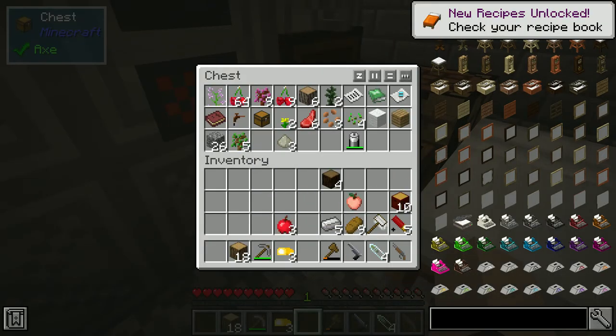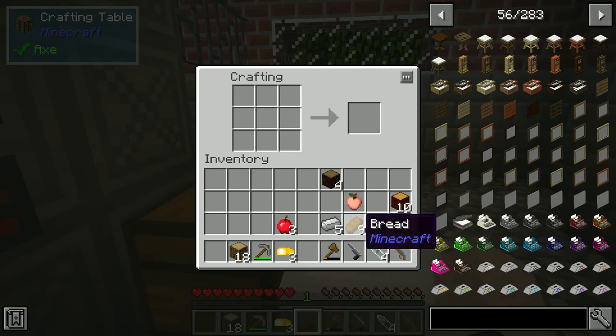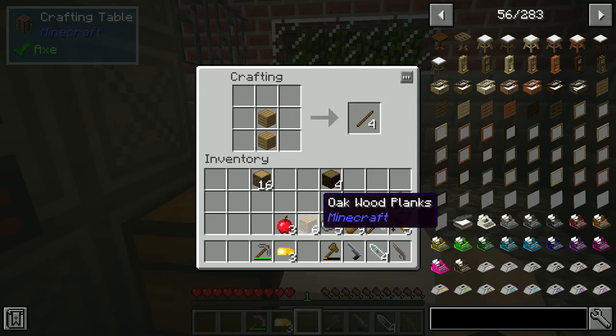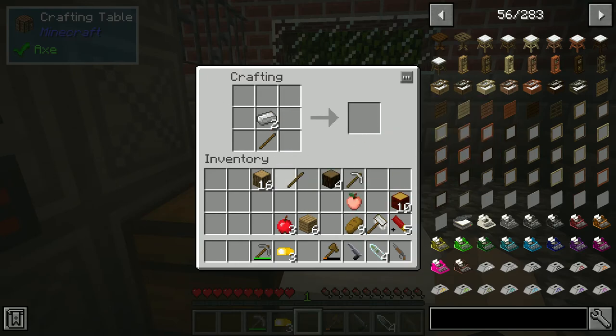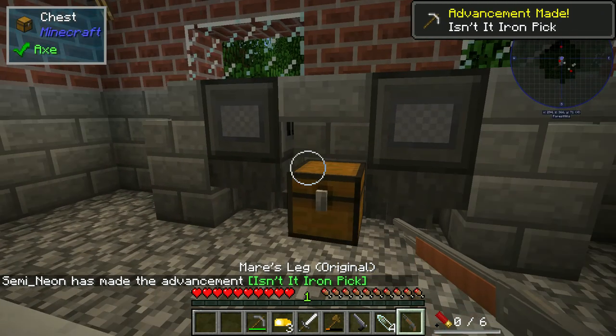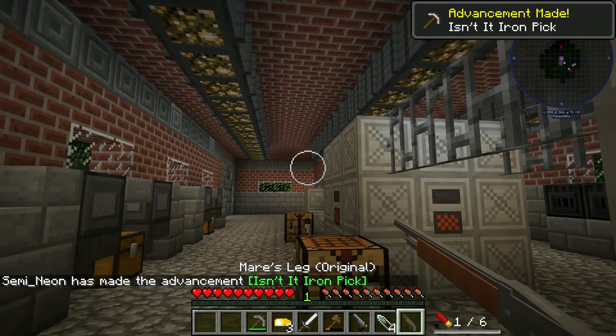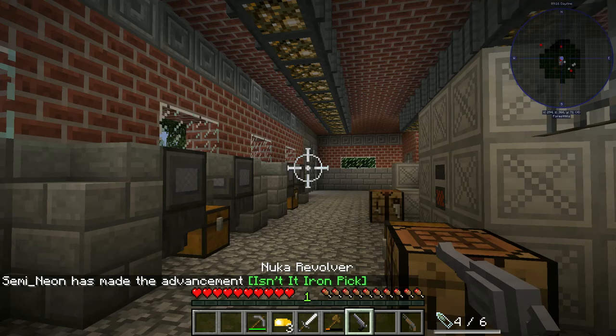Alright, we got a bed now, and enough iron to make exactly a sword and a pickaxe. There's our pickaxe, here's our sword — boom, done. We're going to have that just in case we need to use it for something. We're going to have this one loaded up too.